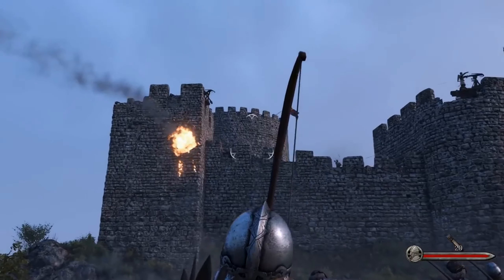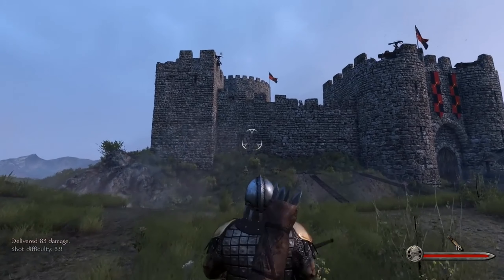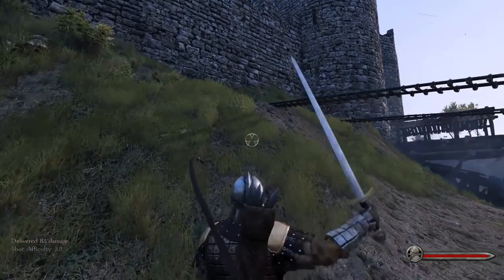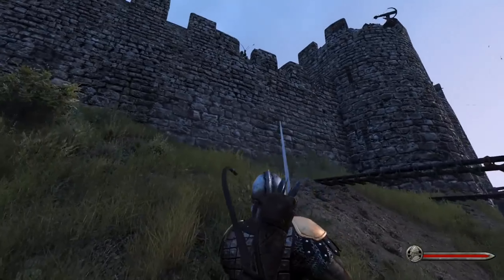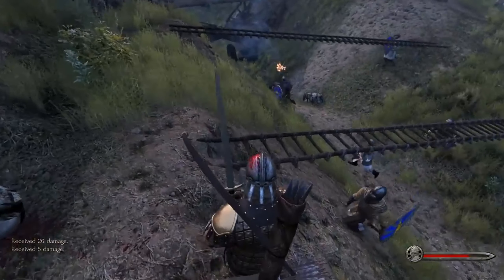Talking about bombardment — there is a bombardment phase that takes place on the world map, meaning that when you're actually on the world map you're able to set up this bombardment phase in order to do damage to the enemy's castle before you go into it. Hurting their troops and battering down bits of their walls, so when you actually go into the battle they are a lot weaker and it should be a lot easier for you to attack that settlement.